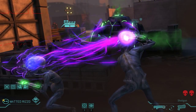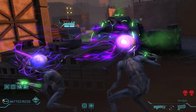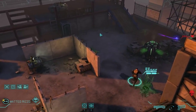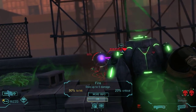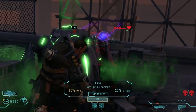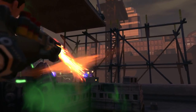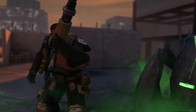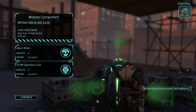Here's the Overwatch — thankfully it missed. We can get 90% on that one and 86% on him, so this is almost guaranteed. And there we go — we killed the one that was using the mind melt, and then it kills the other one as well. Mission accomplished.